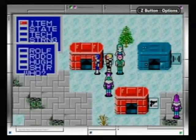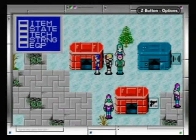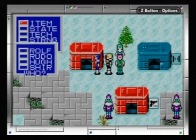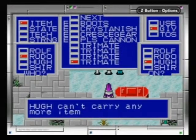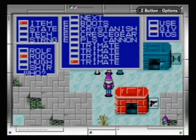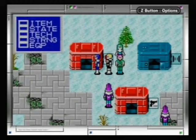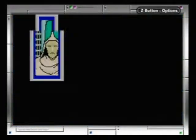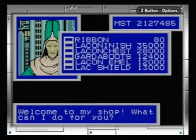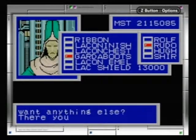Hold on a second, just making sure my prep is right. Rudo needs new stuff — can't carry any more items. Just toss the tri mate and re-equip the magic cap. Magic rhymes with logic. Let's get Rudo some Garda boots.